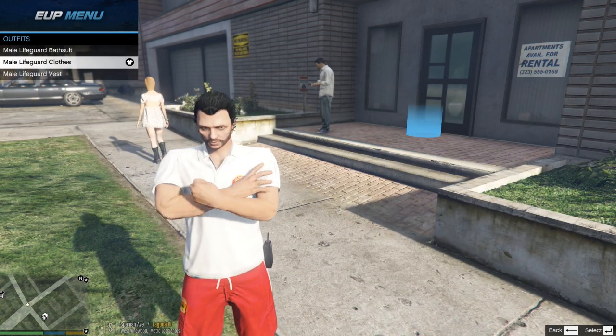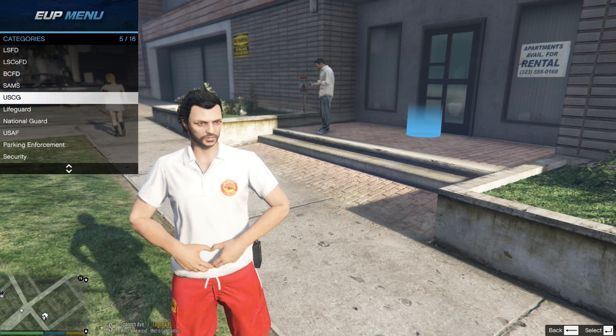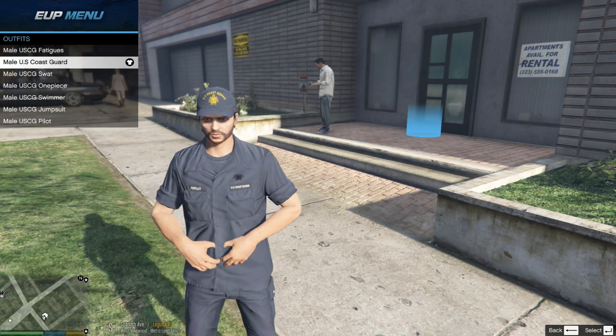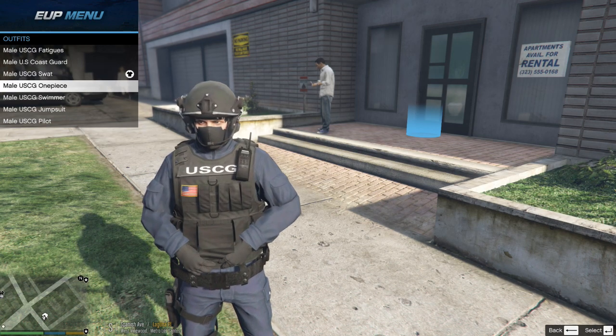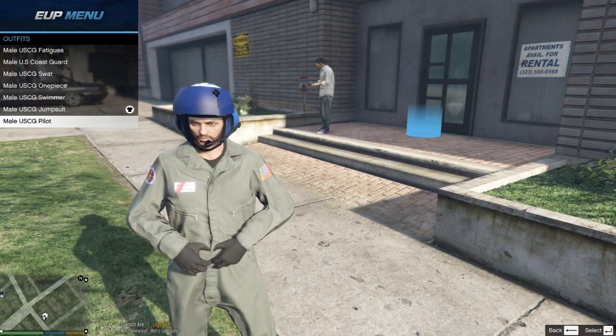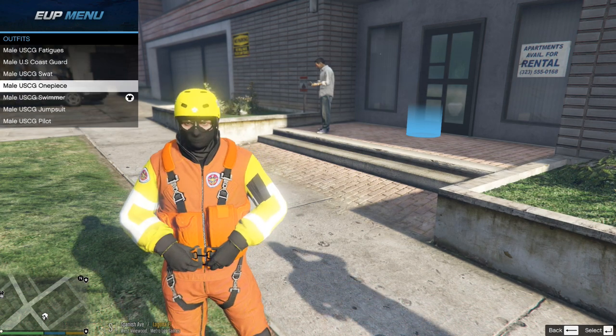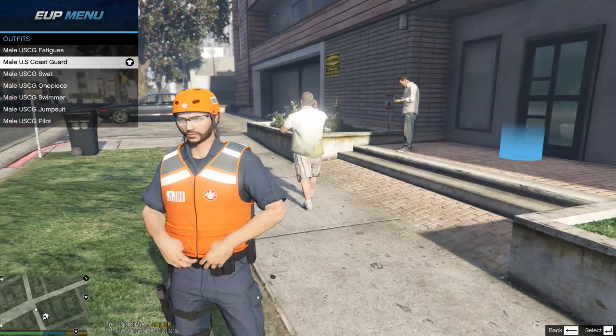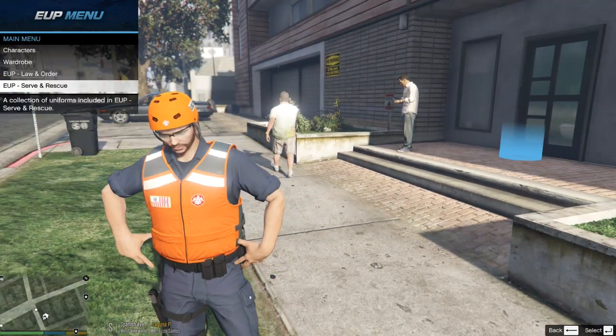Your lifeguard outfits are going to look like this. I personally like that one and that one right there — that one's pretty cool. We can go back and go to United States Coast Guard. Here's your Coast Guard outfits. These are all actually really cool. The first two are my favorite. And that swimming outfit. We're just going to get in a Coast Guard patrol type boat patrol thing.